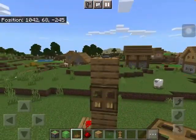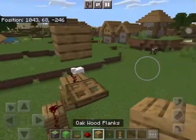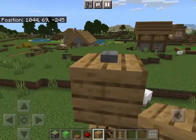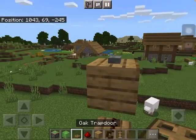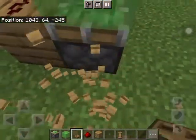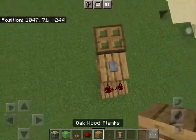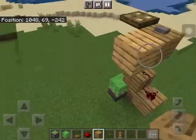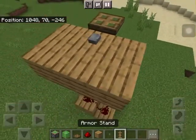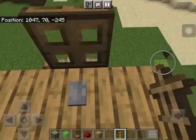Place a block here and then a stone button — see, now it works. Here's the tricky part: make sure you're crouching and then place a trapdoor like that. Now you can take out these blocks. Then make the platform so that you don't fall.